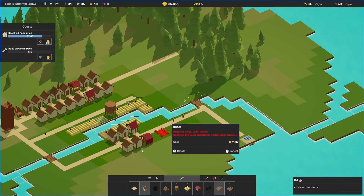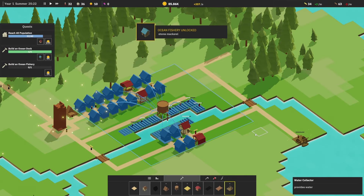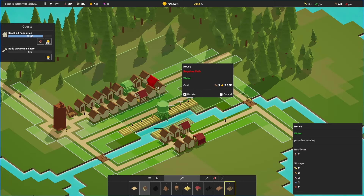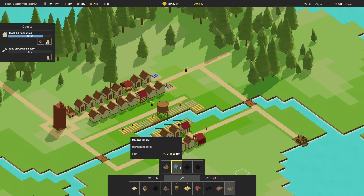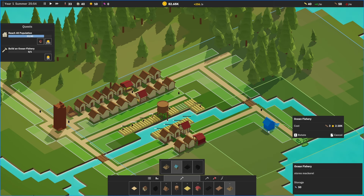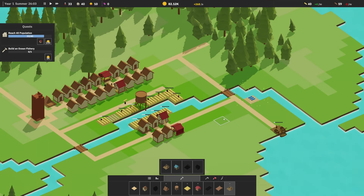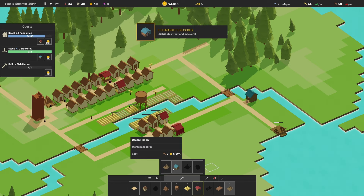Let's grab another bridge here and connect it like this. We need 40 population — how many do we have? 10, 12, 14, 16, 18 — we need more houses. Build an ocean fishery — stores mackerel. It needs to be in the green. I need to have that market near it as well. Let's put this right here. Fast forward. Stock mackerel. Build a fish market — exactly what I thought. Distributes trout and mackerel. So the green is the input and the blue is the output.